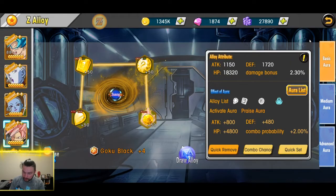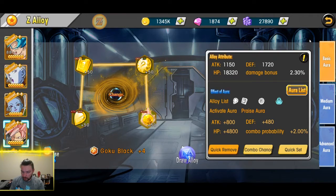Another thing I want to address with the Z-Alloys system is that when you place your Z-Alloys together, you want to start with the one that has the most gems, because that's going to give you the bigger aura. Then you go from there — for me it's the advanced auras first, then I drop down to medium and place the best one I can there, and then the basic. You guys should do the same.